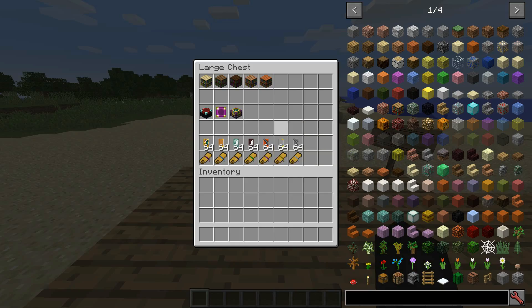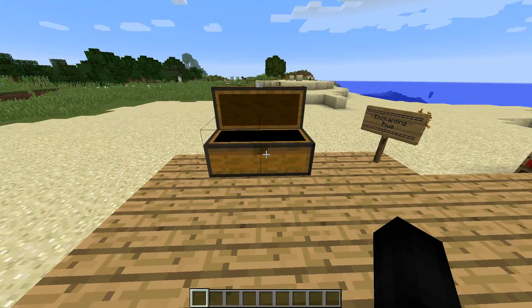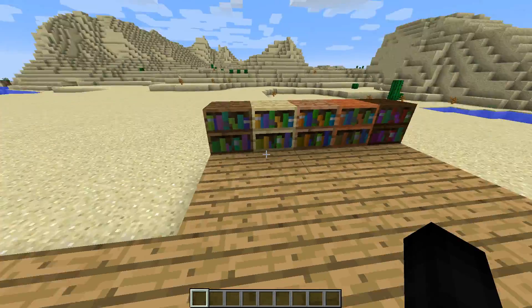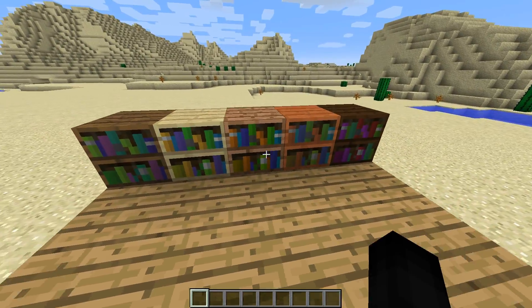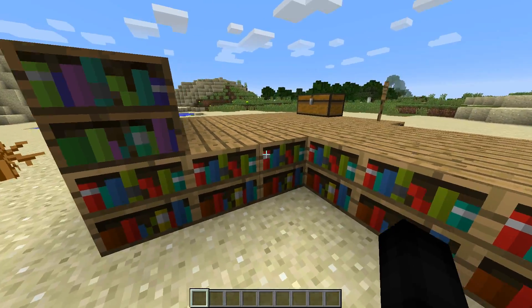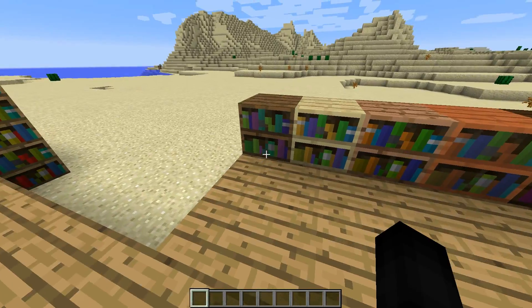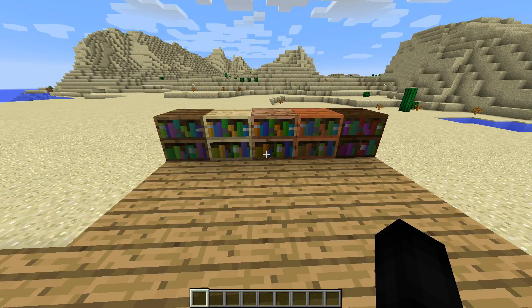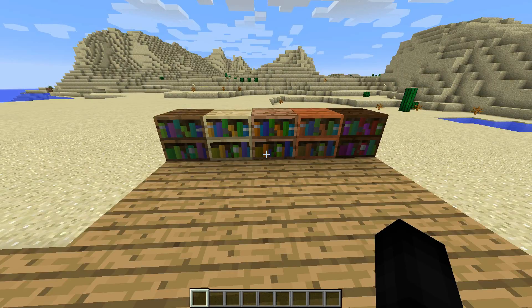In this chest we have some complicated things, but don't worry, we'll simplify it. First we have a ton of bookshelves — we have the Birch, Spruce, Dark Oak, Jungle, and Acacia bookshelves. In vanilla Minecraft, as you know, we only have the normal bookshelf. So compared to them — we're actually standing on a platform of bookshelves — that's normal oak wood, and this is just an aesthetic appeal thing they added in. They all do the exact same function. It's kind of just preference.